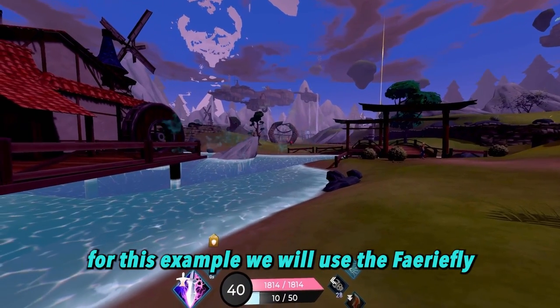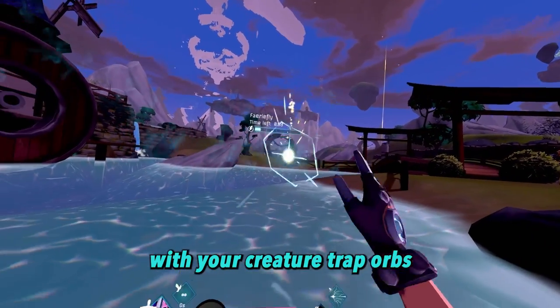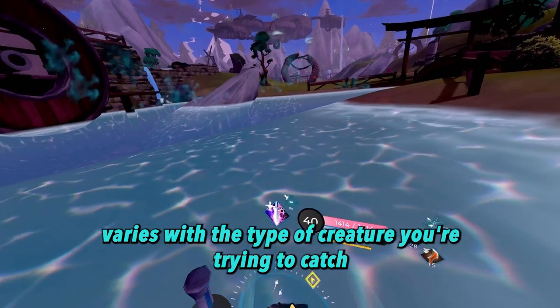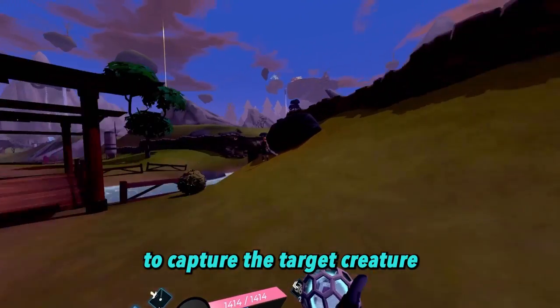For this example, we will use the fairy fly. To summon a fairy fly, you'll need to have captured 15 of them with your creature trap orbs. Note that the number of creature captures needed to summon that creature as a pet varies with the type of creature you're trying to catch. Once thrown, there are two ways that the creature orbs can be triggered to capture the target creature.